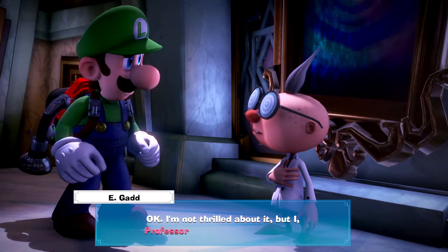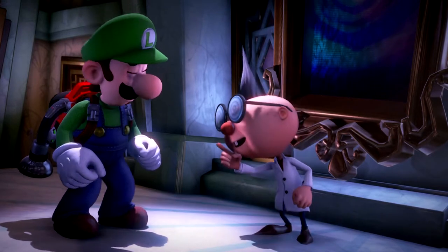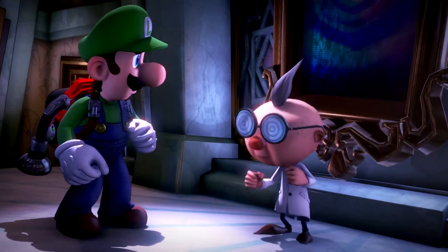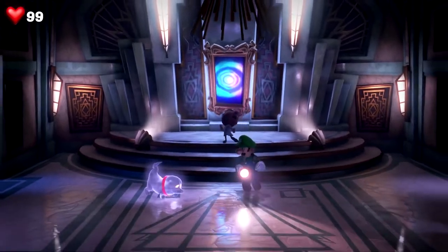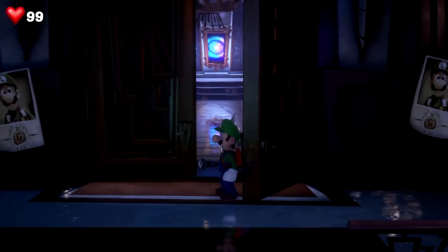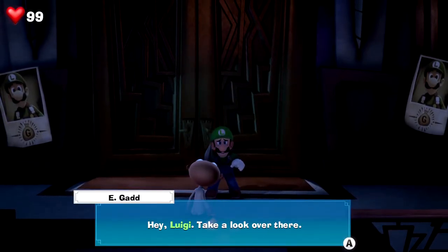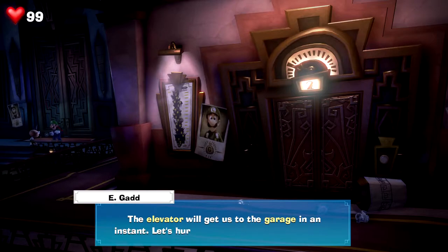Okay, I'm not thrilled about it, but I, Professor E-L-V-E-N Gadd, have an idea — first name exposed. First things first Luigi, we have to get to my car — will you take me there? Hey, the new Poltergust G-Zero-Zero you're wearing — you took that out of my car, right, you dirty thief! We've got to get back to the underground garage, let's go. Alright old man, let's get moving. Got your funky run cycle I see — look at this guy, he is so top heavy.